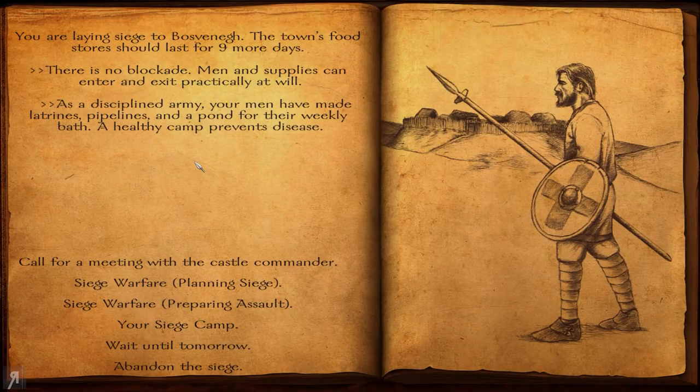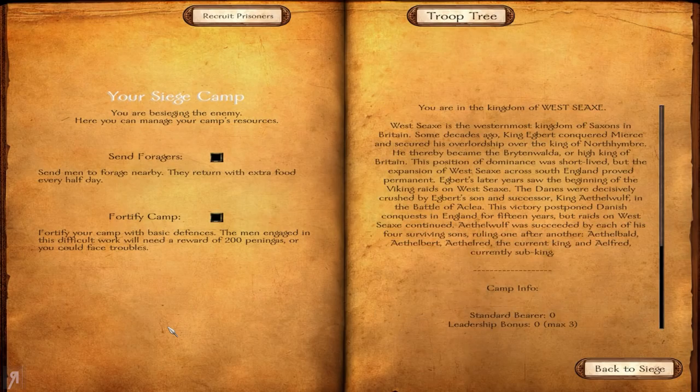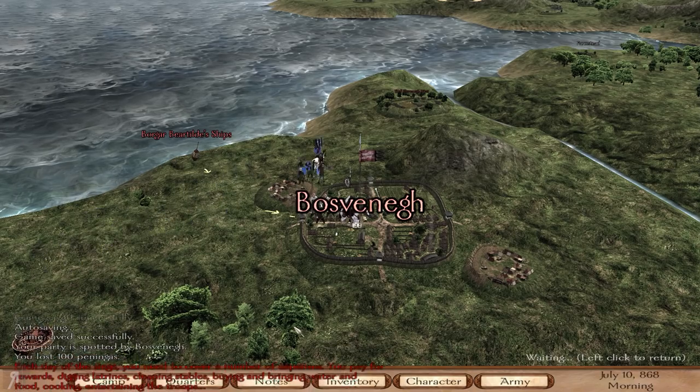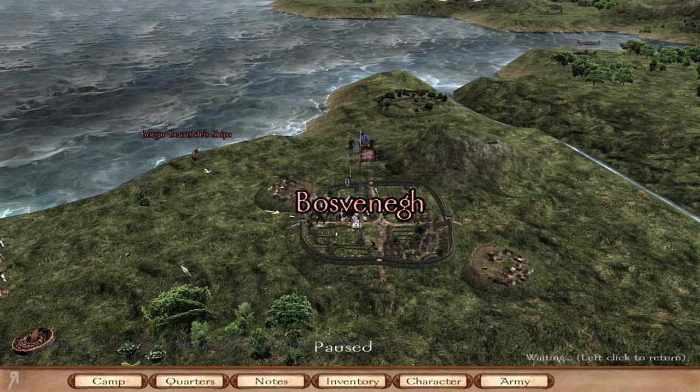We're here and it will take quite a while to get everything completed. We've made latrines, pipelines, a pond, and so on to reduce the chance of disease. Unfortunately I don't have enough men to blockade — I need 250 and I don't have that. We can send foragers and fortify the camp. Each day of the siege you need to cover expenses: rewards, digging latrines, cleaning stables, buying water and food, and so on.